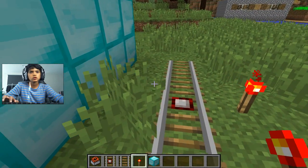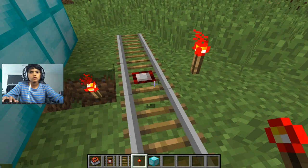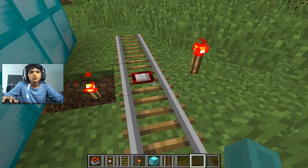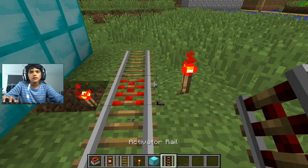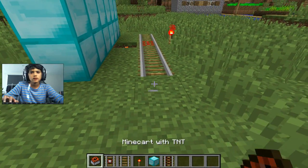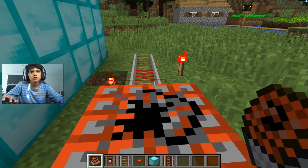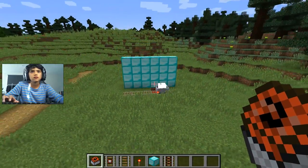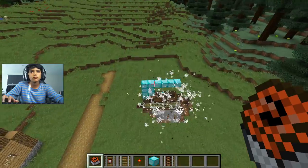Now place the redstone torch here. You'll see it doesn't light up, so what you really need is called a powered rail. Place some powered rails — you can see it's not activated yet. Now it will be activated. Place the minecart with TNT, push it along, it turns on, and that TNT actually explodes the wall for you.